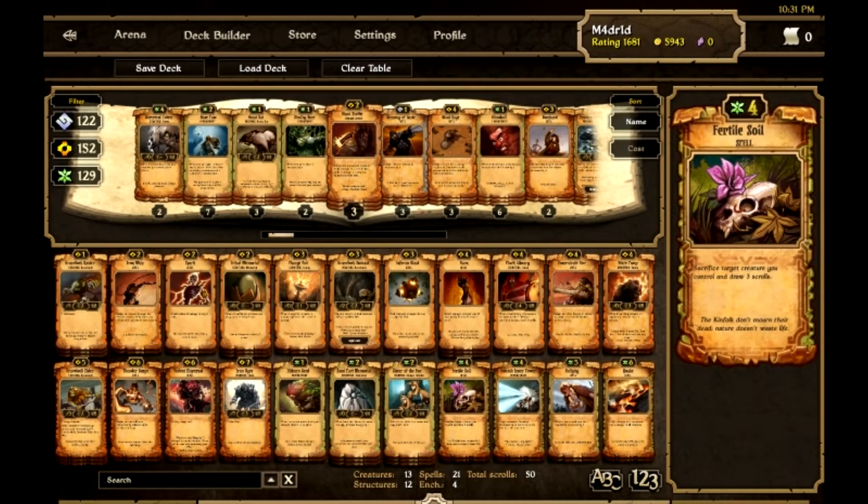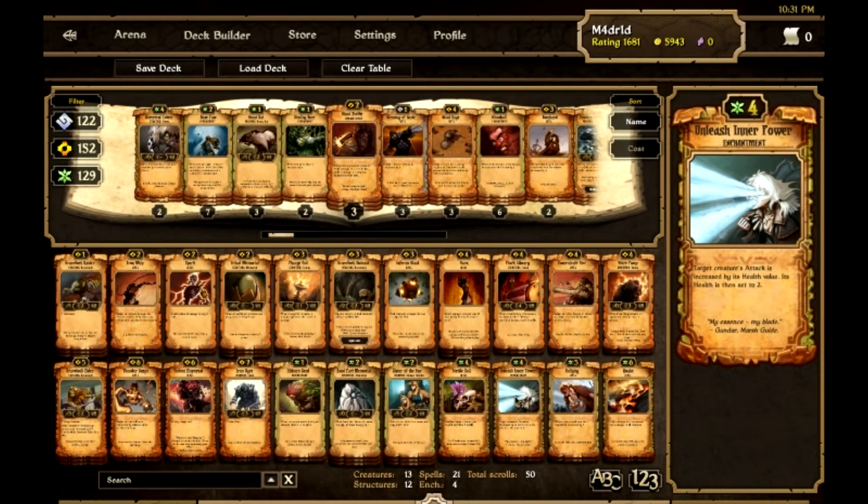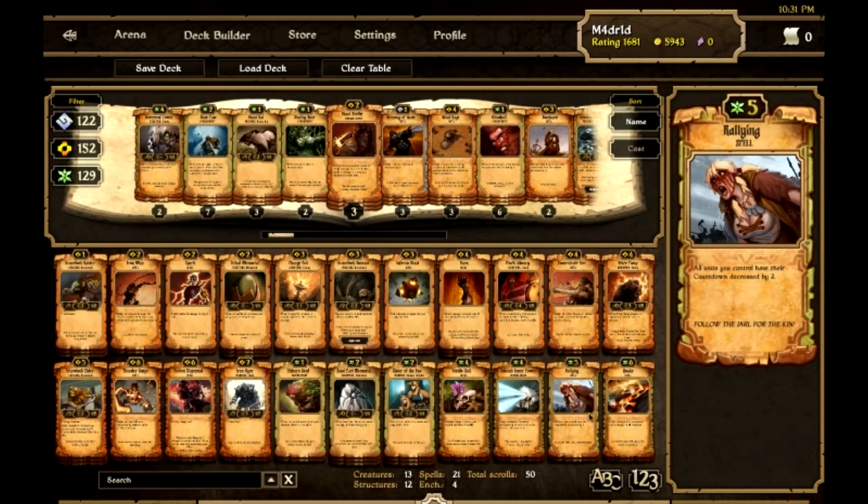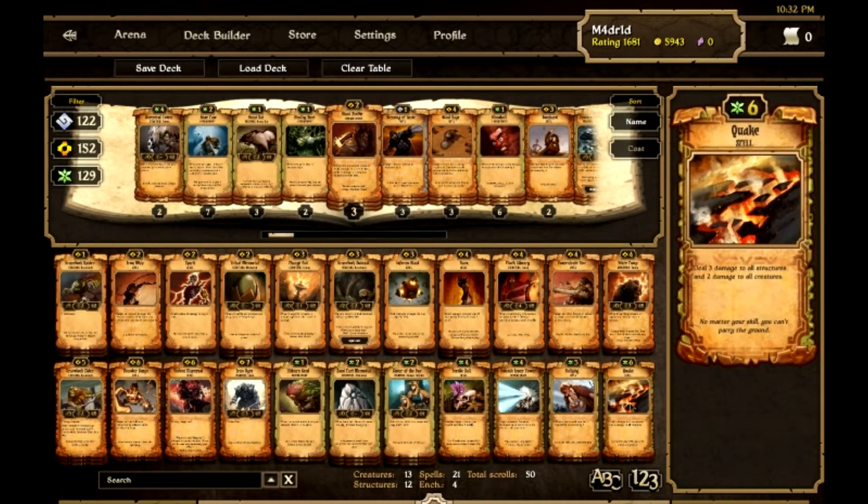Fertile Soil — pretty self-explanatory. I put two in my deck. I don't like getting those early in the game; later in the game I usually end up getting it. Two Unleash Inner Powers — these are fun to use on the Raiders once I have a Gravelock Elder out. Basically, the Raider gets up to four health if I have two out and he also has three attack, so he goes up to a 7-2 that has Relentless. Kind of cool combo. I have two Rallyings that I've used a couple times — not sure if I want to keep them. And two Quakes — first deck with Quake in it. It is fun to use. I used it on the first game and it saved me. I'm sure that if someone got ahead of me, a nice Quake or a nice Thundersurge with a Quake could bring me back into the game. That's why it's in there.